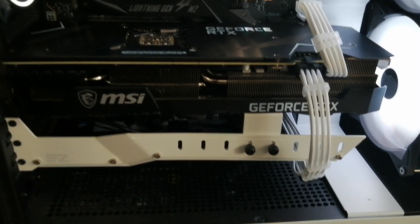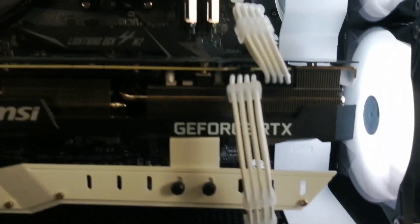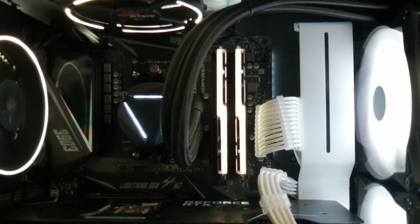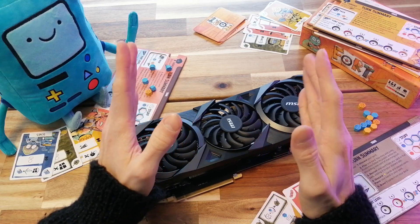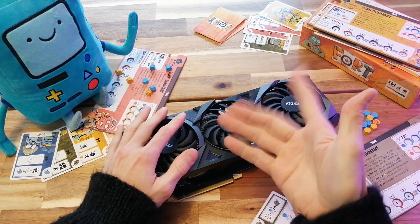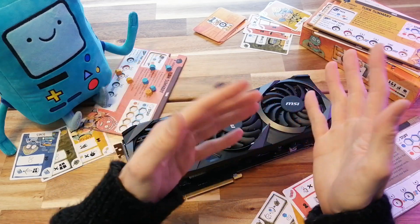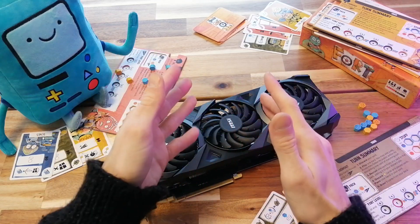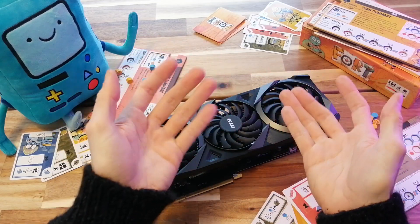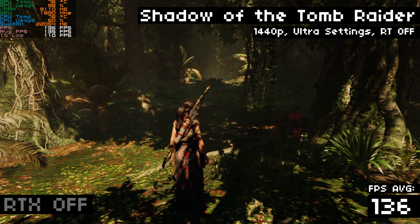Our test rig is going to be using an RTX 3080 with a Ryzen 7 5800X, an X570 motherboard, 32 gigabytes of 3600 MHz RAM, and a PCIe Gen 4 NVMe SSD. Full specs are listed in the description below. We're going to be looking at ray tracing in three games — starting off with my favorite game to benchmark, and one of my favorite games in general: Shadow of the Tomb Raider.